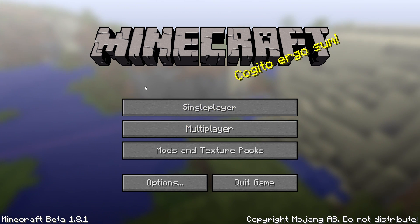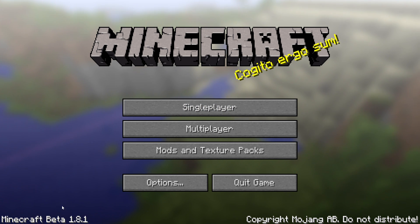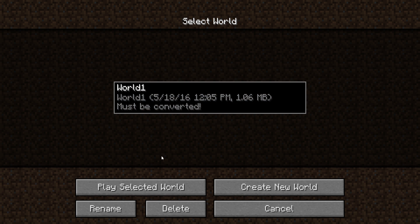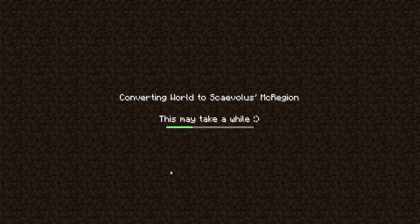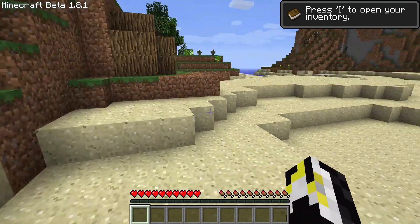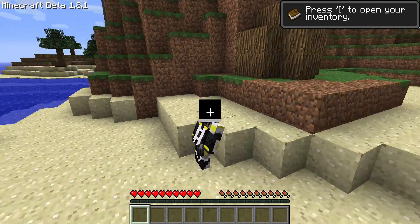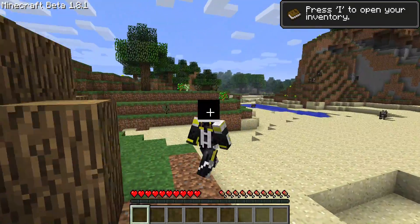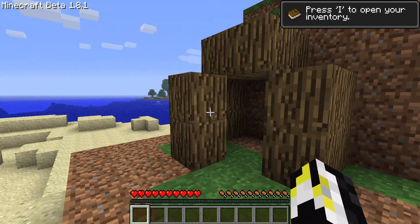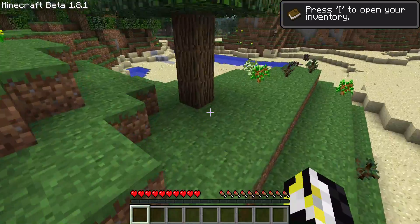Hey, what's going on guys, Flop Raider again. Today we're going to be doing one more video about the early versions of Minecraft. I'm doing the last Minecraft Beta 1.8.1 — this is the first version before normal Minecraft. I'm going on the same world, and they actually have skins! This is the last edition of beta, so this is probably going to be really short because it looks exactly the same as the other one, except for different saplings.